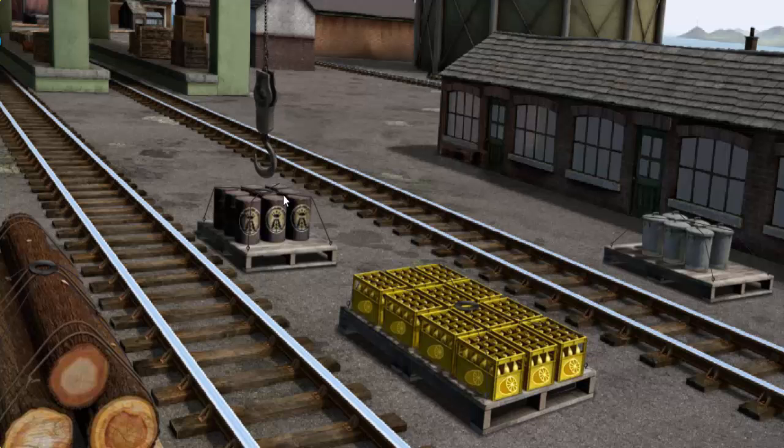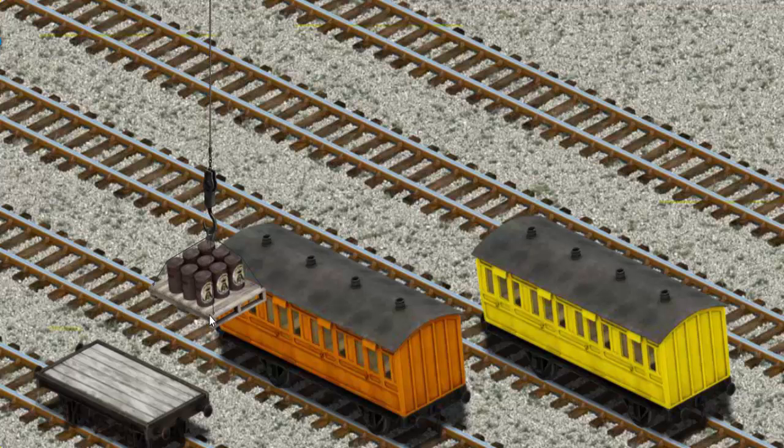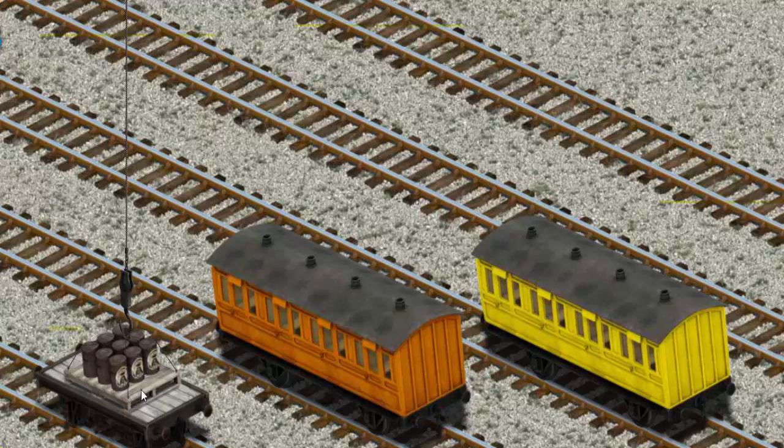That's it! Let's lift and load. Now the cargo must be loaded. Show Cranky where the white flatbed is. That's it!